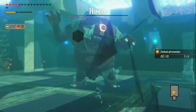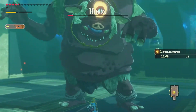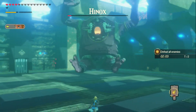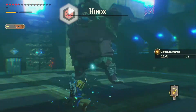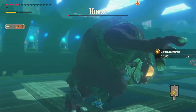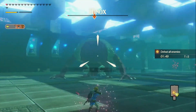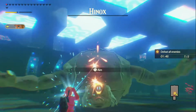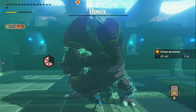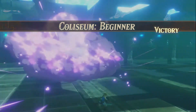Can you backflip? Okay, there we go. We can weak point smash him. One step closer to being dead. Right in his eye. That stuns him. Gonna whittle down his weak point. Let's knock him down. The Hinox is dead. All enemies have been defeated. Colosseum Beginner victory. Nice.